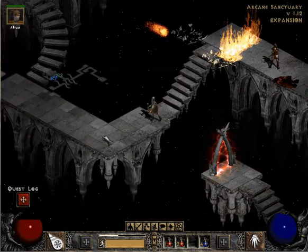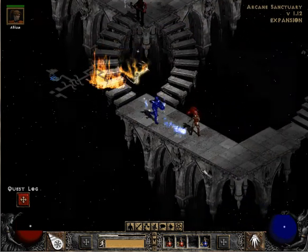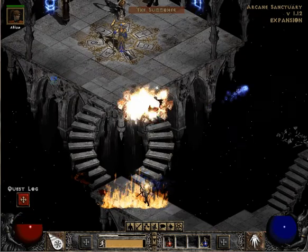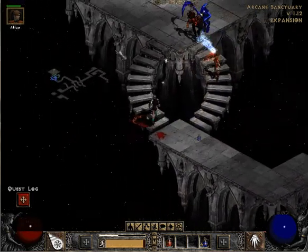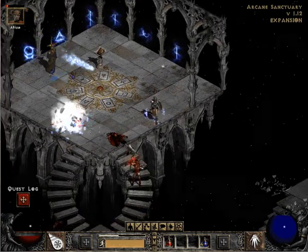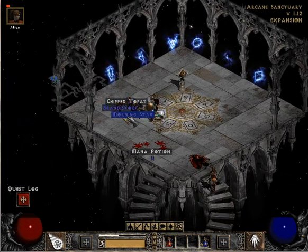Now he has some pretty nasty attacks, but for the most part he's a pushover — you'll see why in a minute. He's all flared up. Like, he can hit pretty hard, but he can't take damage at all. Just watch how quickly he goes down. Don't kill my rogue, you stupid sorcerer bastard. See? It didn't even take five seconds to beat him.